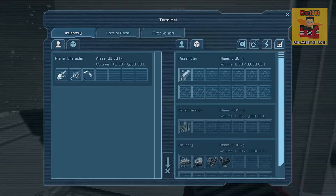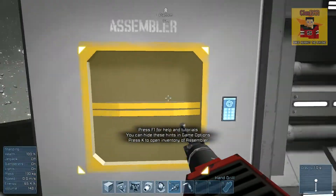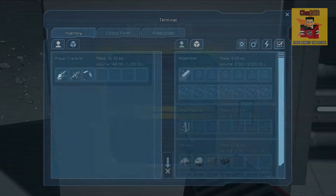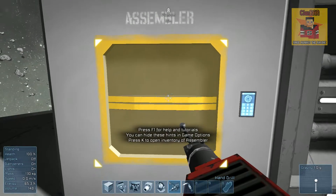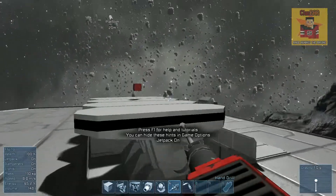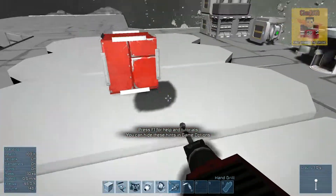Now I'm going to the assembler to take out the uranium and put it inside the reactor, which increases how much fuel we have. Then we're going to start making the basis of a ship — a very basic one for now. We're going to make some steel plates: press Control and left-click to queue 20 steel plates and that will start assembling.